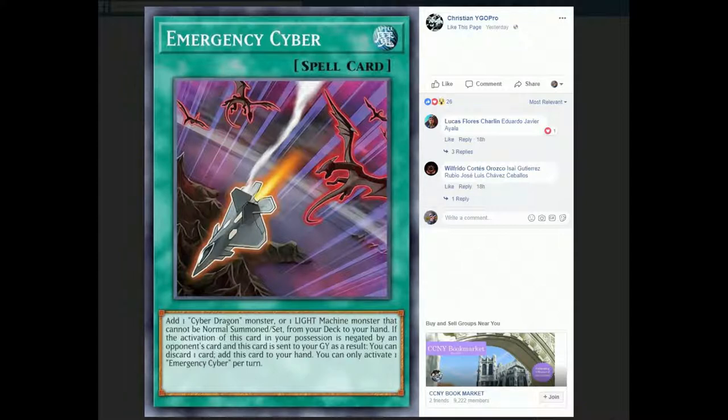Emergency Cyber: add one Cyber Dragon monster or one Light Machine monster that cannot be normal summoned or set from your deck to your hand. If the activation of this card in your possession is negated by an opponent's card and this card is sent to the graveyard, as a result you can discard one card and add this card to your hand. Pretty much, this card says: if you negate me, I just activate myself again. But if it does get negated, it should be able to go around its once-per-turn clause — so you should be able to activate it again and search.